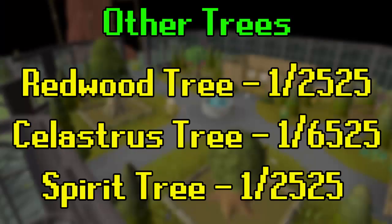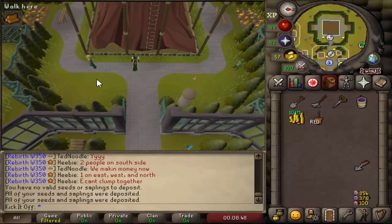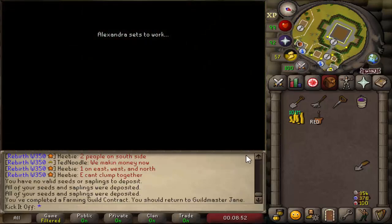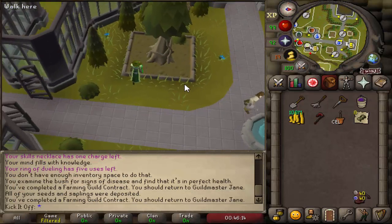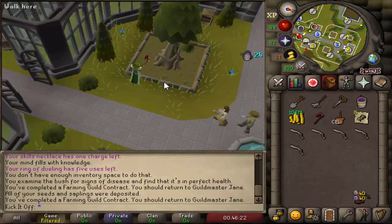Redwood trees, which you can grow in the Farming Guild at level 90 farming, provide the same chance as hardwood trees — 1 in 2,525 at level 99. Celestrus trees, also grown in the Farming Guild, have the same chance as fruit trees: a base chance of 1 in 9,000, or 1 in 6,525 at level 99. You don't lose too much money planting them either.